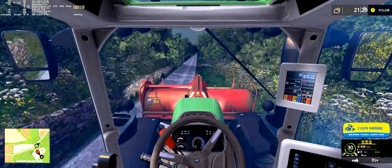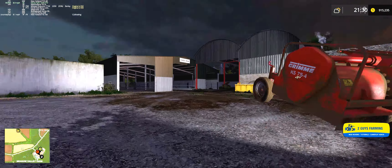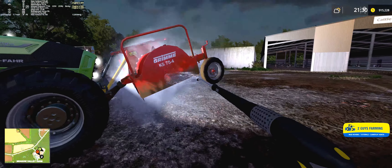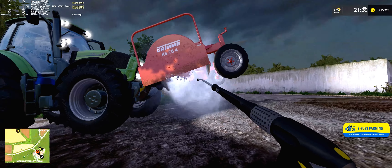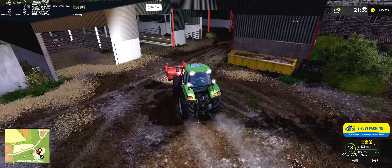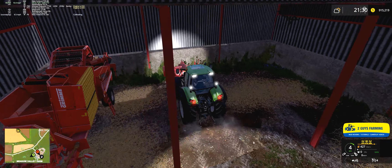We're going to pull right up here, rinse this off, put it away, and then we'll go grab the Massey and the Wadderstadt planter. Nice and clean, then put it underneath there. I'm guessing we can put this probably right next to it — we have plenty of room so we don't have to get crazy about where we put stuff yet.